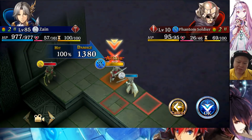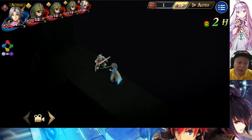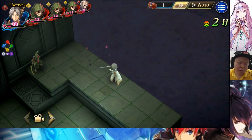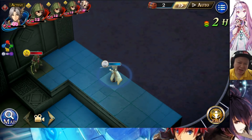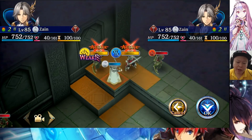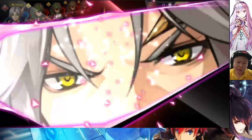Holy Jail inflicts physical damage low with a chance of inflicting petrify at range one. The petrify chance is not that high, but petrify is still a powerful status. The last basic skill, Grand Blast, inflicts wind magic damage on enemy units within the target area with a wide AoE.